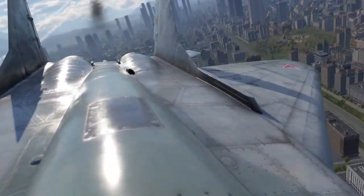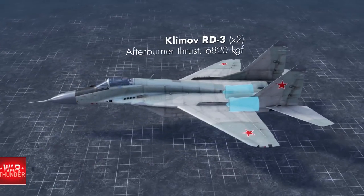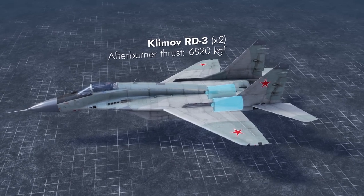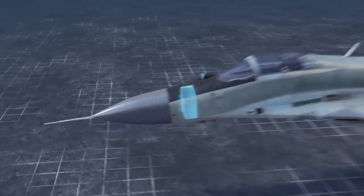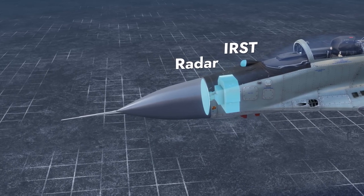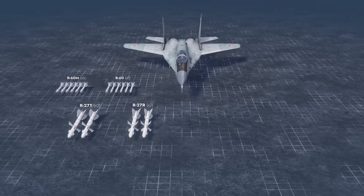And here's its competitor, the Soviet MiG-29 version 9.13. This fighter is propelled by two turbojet engines with an impressive total thrust in afterburner mode. It will fight for air superiority with the help of its radar and optical systems that will guide its air-to-air missiles, unique in War Thunder.